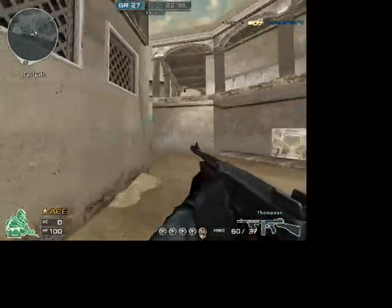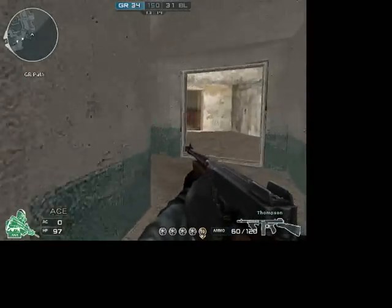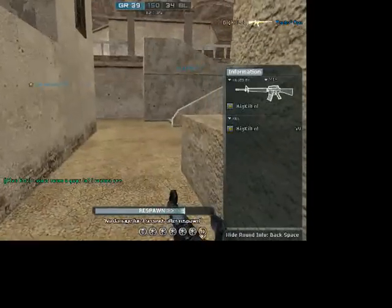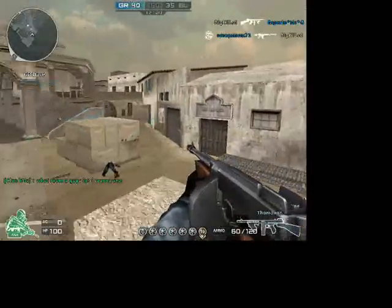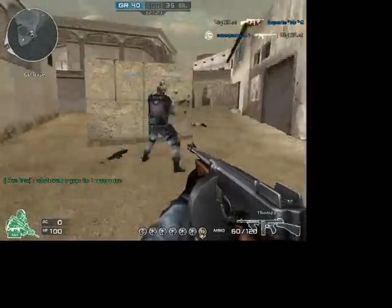Some tips for the Thompson: when you are aiming at someone and you want to get a headshot, aim for the neck and do 3 to 5 bullet bursts — that should ensure you a headshot. When spraying and running through a crowd, do not aim for the head; aim for their chest, as it makes it a lot easier to kill someone. I would really try not to shoot far across the map, because it's a lot less accurate that way.